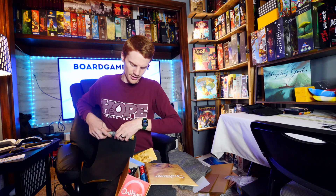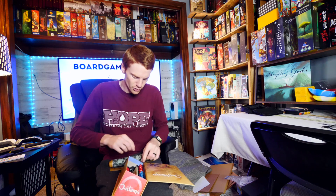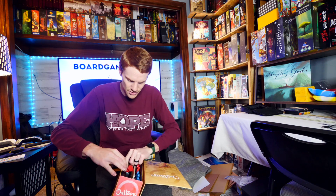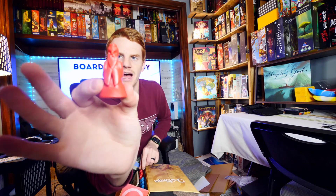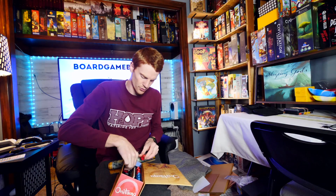You throw that on the table, and then you have your master and four little pupils. This is the master right here, and then you've got four pupils. You've got blue and red for each side.